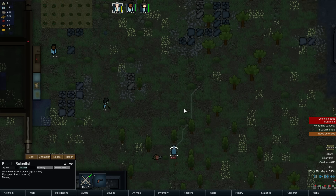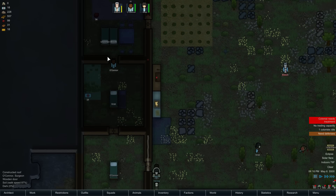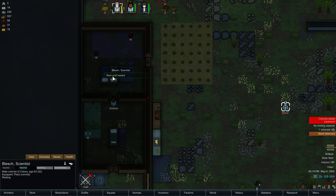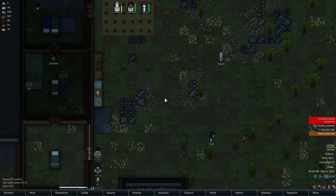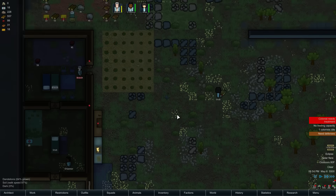Oh my god, this turtle — it's nuts! Okay, go get treatment. I need a medical bed. Get him! Thank you, good job Grub.